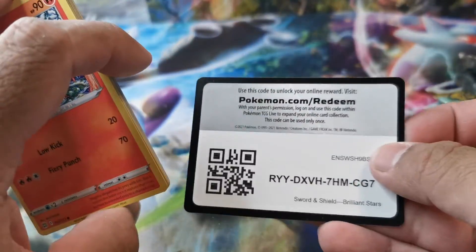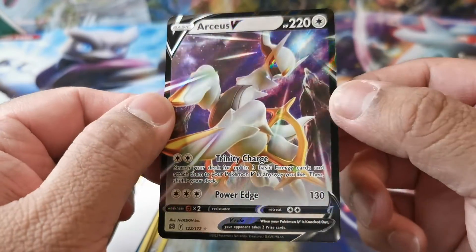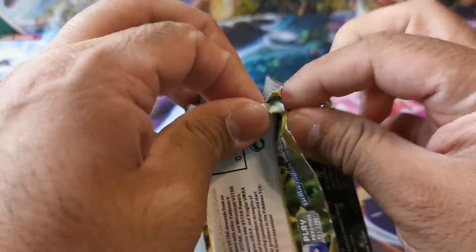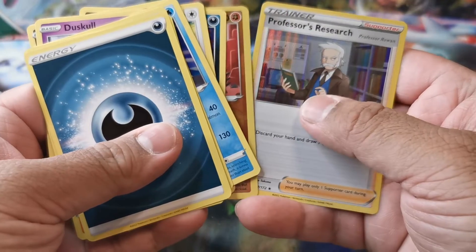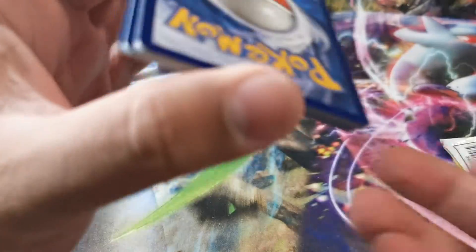Last of these three-pack blisters from this set. V-Star card — got the Milcery. Oh, RCSV — pretty nice hit right there. It would be cool to get an alt art or a secret rare from these, but haven't got any of those sadly. Fire energy, it's dark. Some of these arts are still very nice — those Plus and Professor Research cards — so half a point right there.